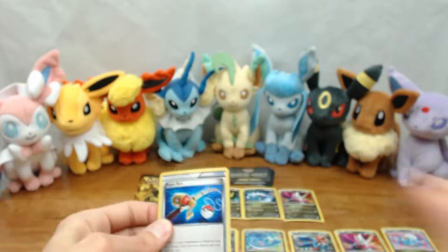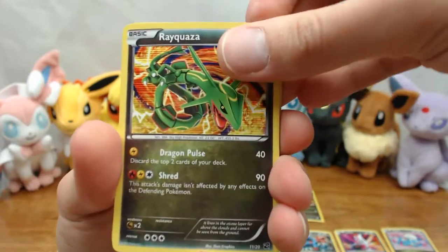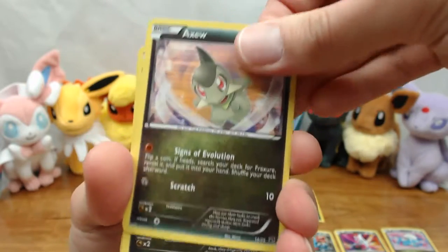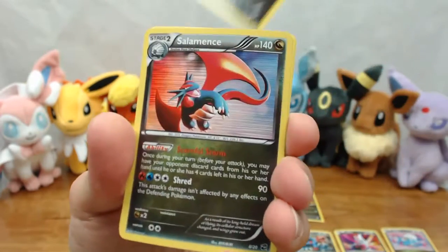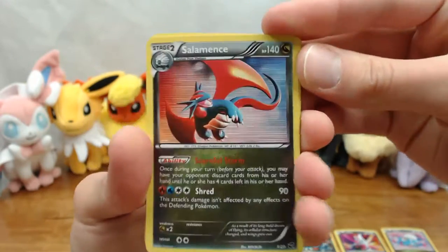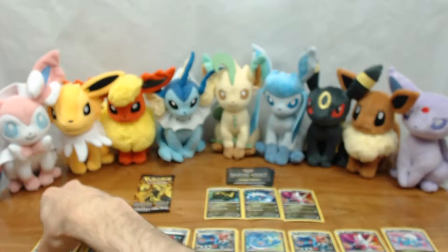We got Super Rod — getting lots of those. Rayquaza, sweet. Axew, Fracture — that one is different from the other ones. And Salamence, another one. Excellent.